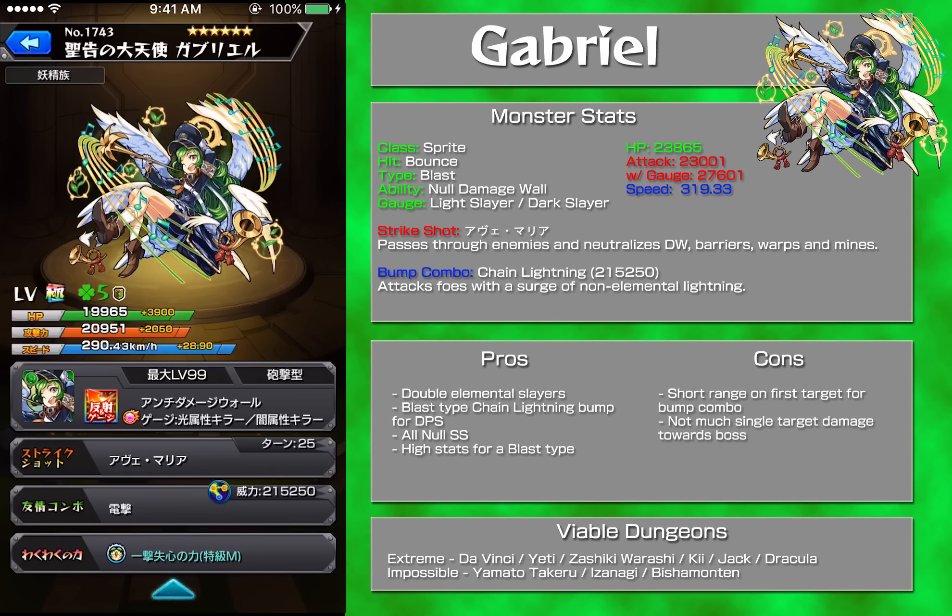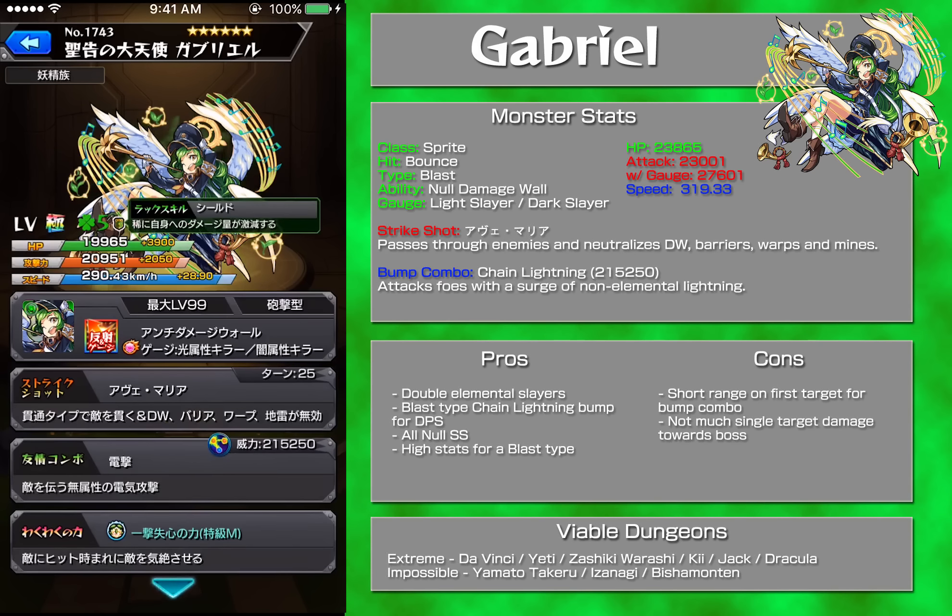She's a sprite with a bounce gauge plus, and her abilities include a no-damage wall with a gauge shot and light and dark slayer — very, very powerful. Her strike shot makes her a piercing type with an all-knocking strike shot.